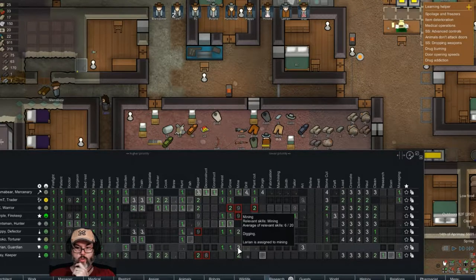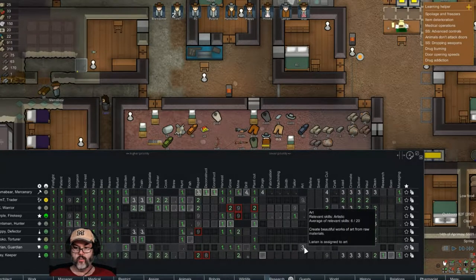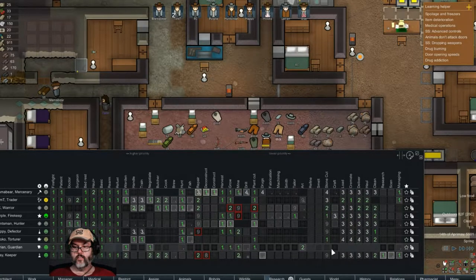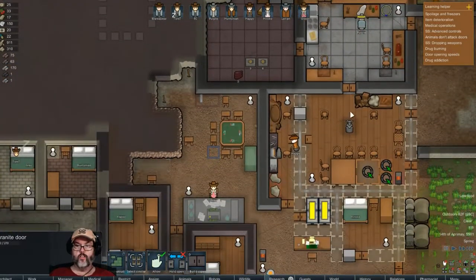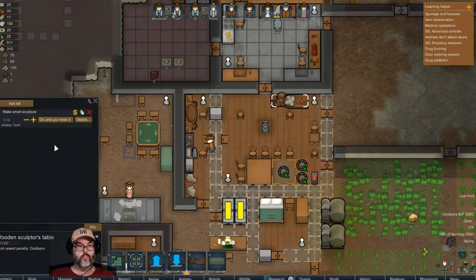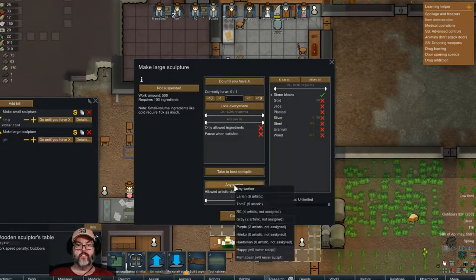Harvest, grow, mining — if I put her to mining then that could really develop. Stone cutting and then art. Let me check the sculptors table — make small sculptures, make large sculptures. Do until you have one. No steel, no wood, stone blocks only. That works, and that is going to be Larian's assignment.